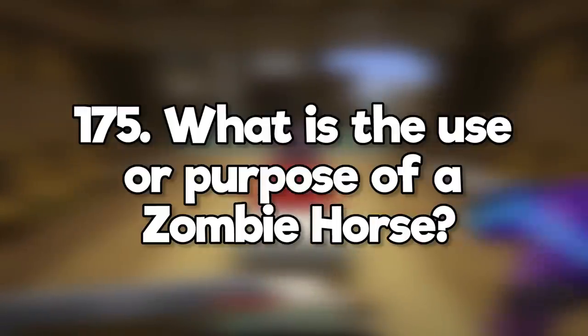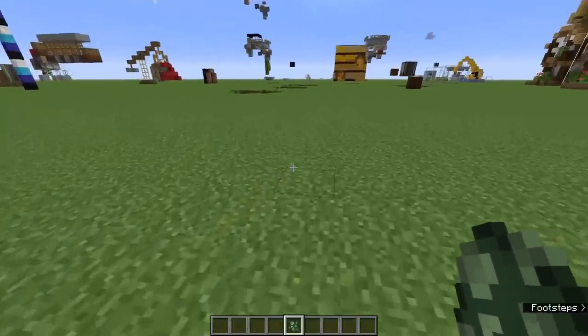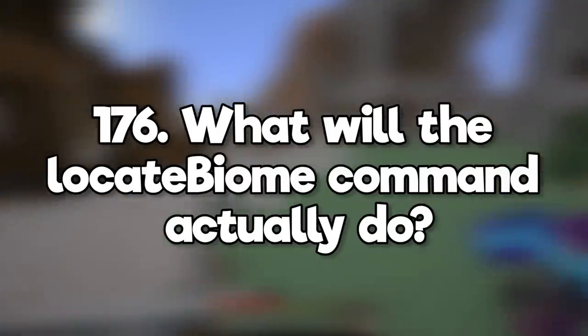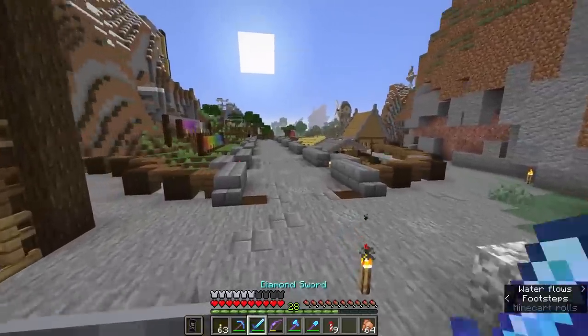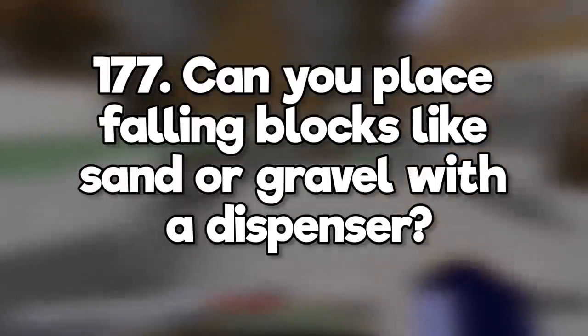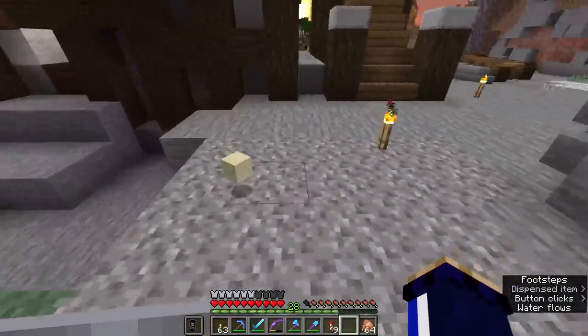What is the use or purpose of a zombie horse? Zombie horses aren't in survival mode. You can summon them using a spawn egg, but they just act like a horse. What will the locate biome command actually do? It gives you the coordinates for the nearest biome you name in the command. Can you place falling blocks like sand or gravel with a dispenser? Nope, dispensers can't really place blocks for you.